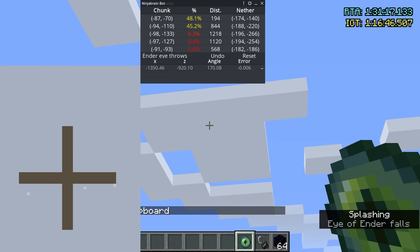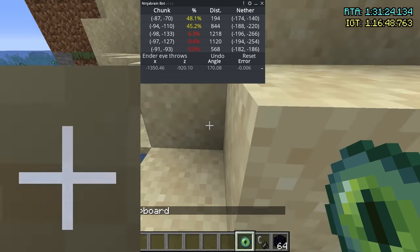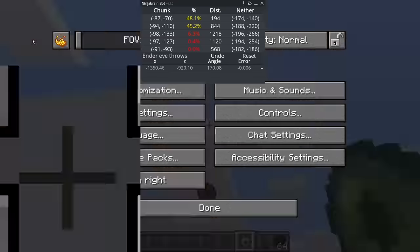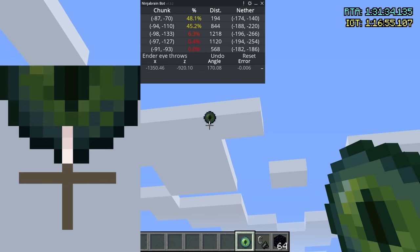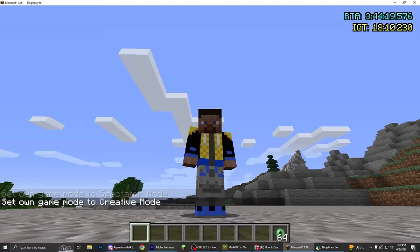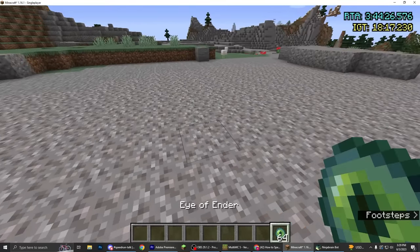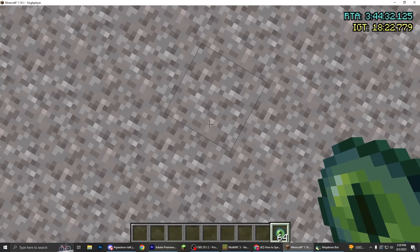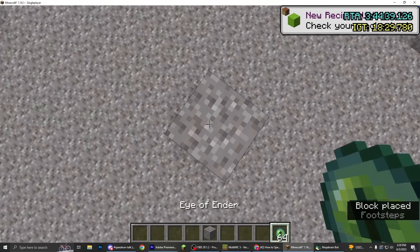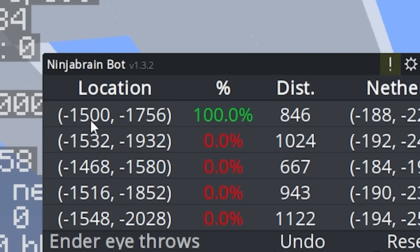I've measured one eye — we only have a 48% chance of finding it with one eye. But if we throw two eyes, we're almost always guaranteed 100% accuracy as long as you're moving like five to eight blocks away between throws. So if I go over here and measure my other eye at negative 31 — this one is minus — I get 100% accuracy. One more important thing before you throw your eye: make sure you're standing still for a second or two. If you throw it while you're moving or right after you've stopped, you'll get a desync and your measurements won't be as accurate. Lots of people will place two blocks under them first — that just ensures enough time for there not to be any deviation.